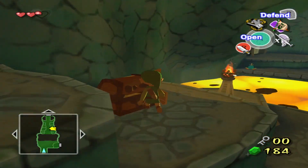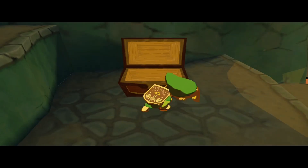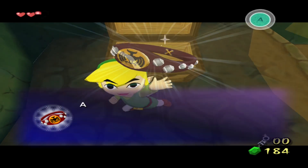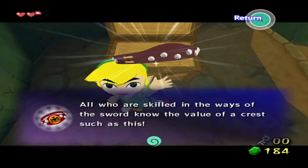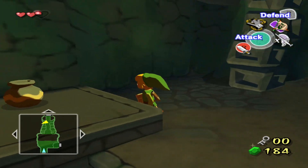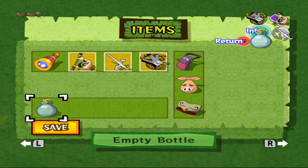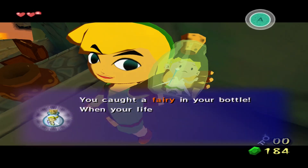He doesn't eat it — he's not even bothered by me, he's just ignoring me. A Knight's Crest! This is something you get from Darknuts. 'All who are skilled in the ways of the sword know the value of a crest such as this.' And a fairy — drink new, booyah! Fairy in a bottle — it'll revive you if you die.